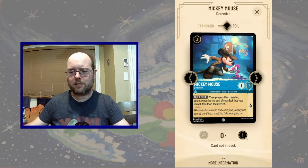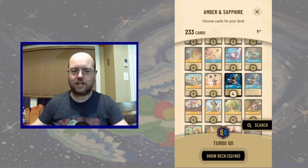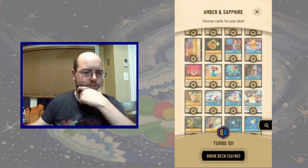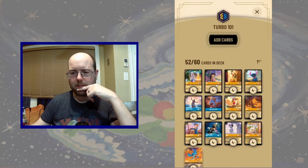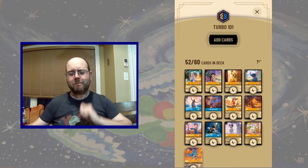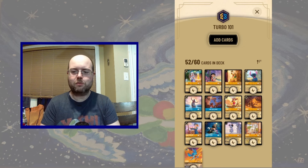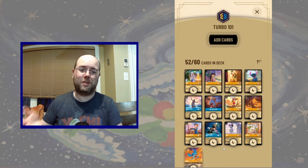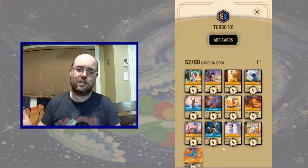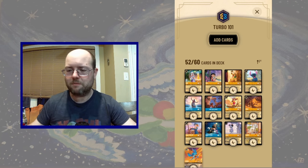Speaking of the ramp, let's play a full playset of Mickey Mouse Detective, which is going to help us reach that late game. Now we need some inkables. Counting up, we have eight card types at four copies each — 32 cards — so over half our deck is one and two-drops, which I think is enough. With Lucky, we should be hitting at least one and hoping for two off each activation. That seems sufficient.